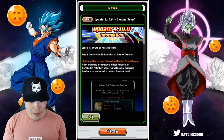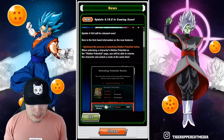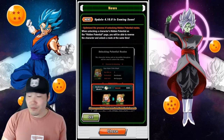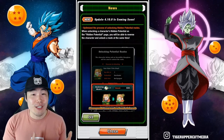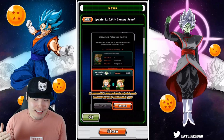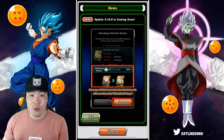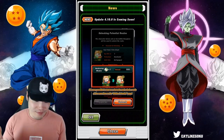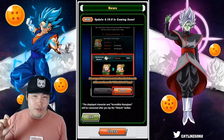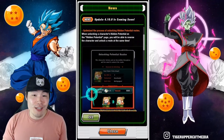So first things first, we have the optimization of the process of unlocking hidden potential routes. When unlocking a character's hidden potential on the hidden potential page, you will be able to reverse the character and unlock a route at the same time. Previously, you had to go into the menu, go to reverse, reverse the character, then go back to the hidden potential page and then feed in the dupe. But now we can do both at the exact same time. This is going to save us a lot of time and makes being a Dokkan player a lot less painful. We still have to use a reversal metal to perform the reversal, but basically it's cutting out an extra step.